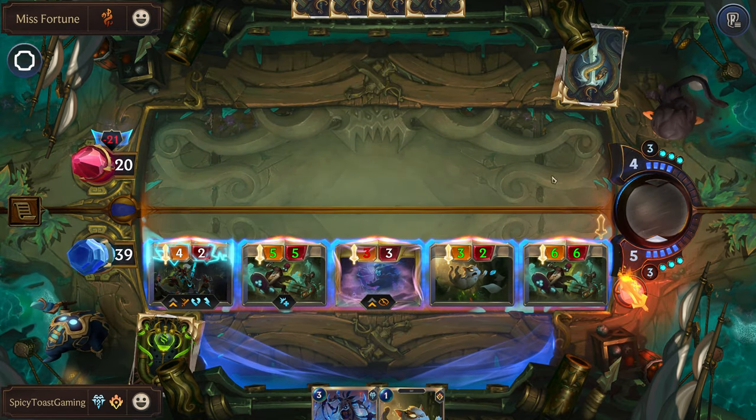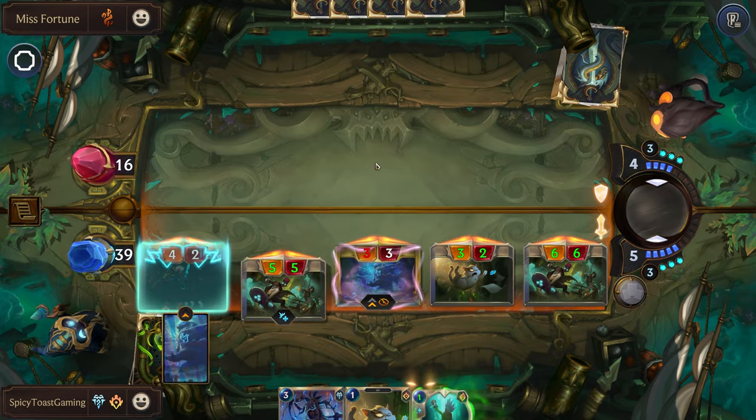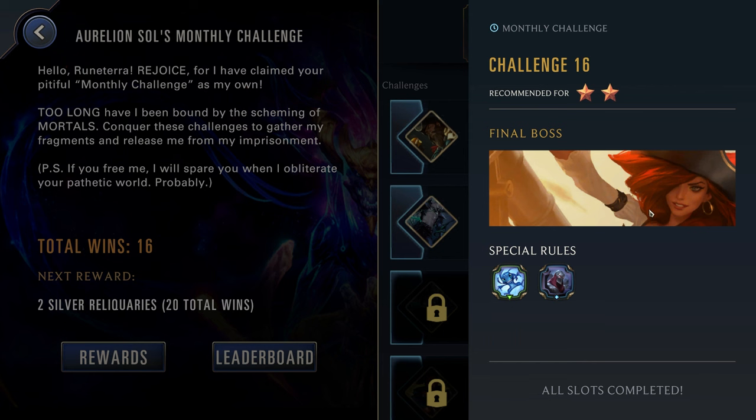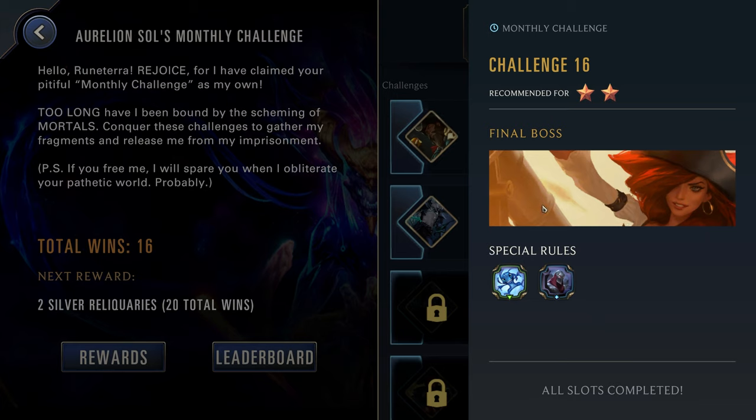This might be GG — yep. That was pretty easy. It is just Misfortune — she's not that deadly of a boss, especially not when you're fighting against the Aurelion Soul one. So just pick pretty much any spells-based deck and you should be fine, although really pretty much every champion can benefit from this power. Just pick a decent champion and you should be fine — this one's not too dangerous.